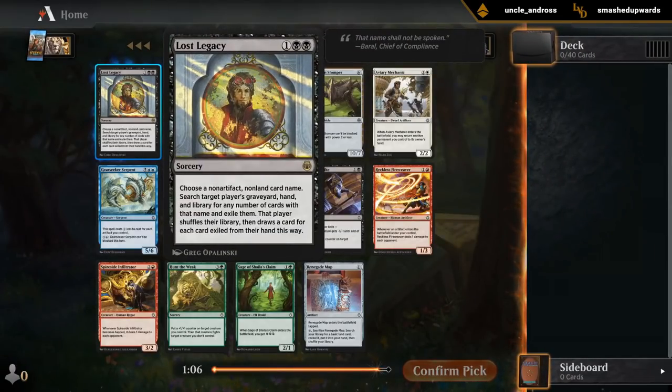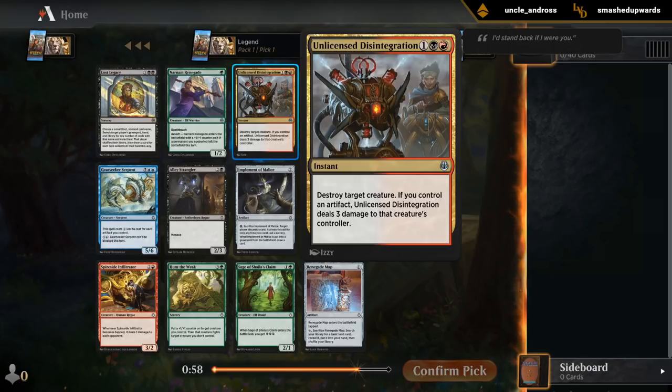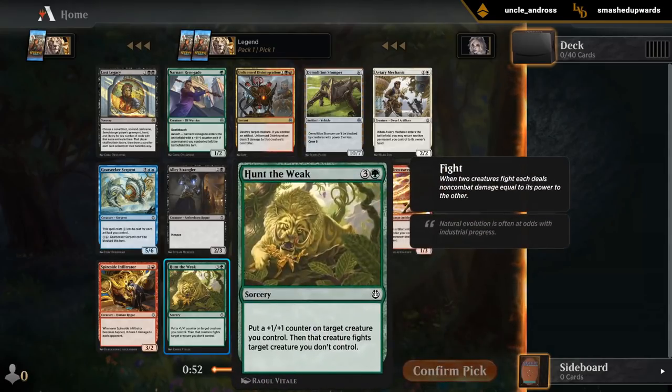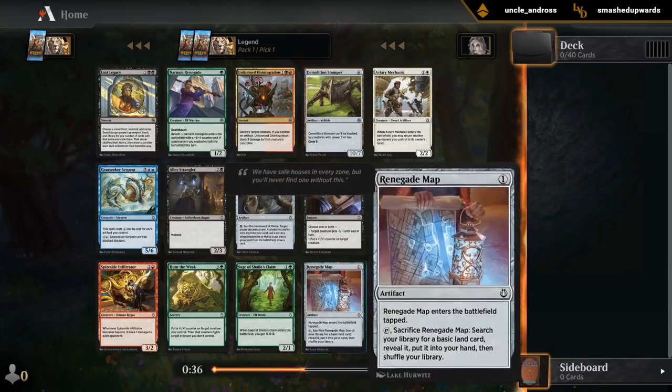I'm greeted by a Lost Legacy pack one pick one — not the preferred rare to open here. We have Disintegration, nice removal in the multicolor, and then the best common Renegade Map. I do like Serpent but it's usually not an early pick. Renegade Map is the more flexible pick; Disintegration is more powerful if we end up in red-black. I think I'm taking Map.